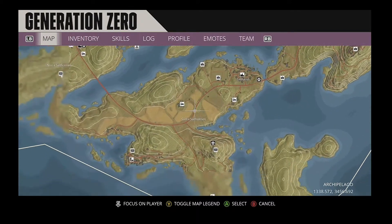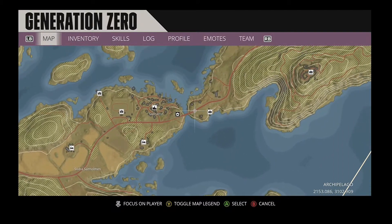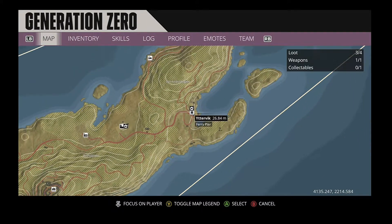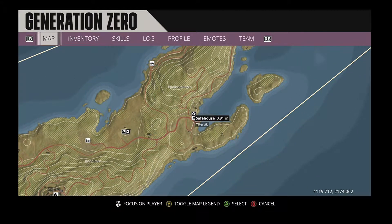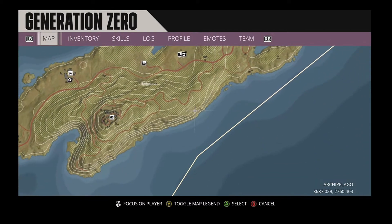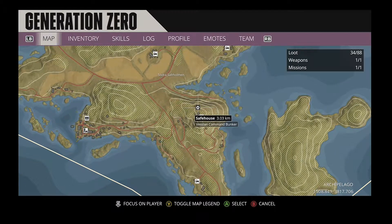There's a series of missions that lead up to it, but the bunker is located over here on the map, right there. There's several safe houses, and it's quite a ways away. This is back at the beginning where you first started. There's the hunter cabin that I showed you in the last video, and so there is this safe house.